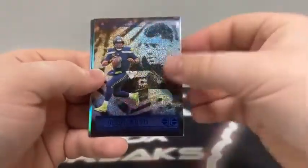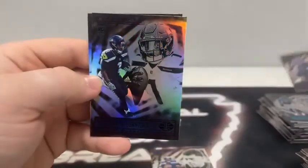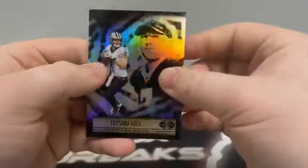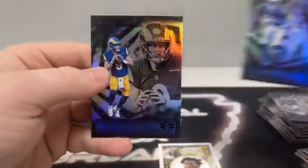Pack number two of box five. DJ Chark, here's our blue — it's Russell Wilson. Got a green rookie Cornell Powell, base Russell Wilson, Dwayne Eskridge, and Simi Fehoko for the Dallas Cowboys. Sleeve and top load that Russell Wilson on the blue. Pack three: Taysom Hill, Kene Nwangwu, Saquon Barkley. Our King of Cards is Kyler Murray for Arizona. Got a Stephon Diggs and Matthew Stafford for the Rams.